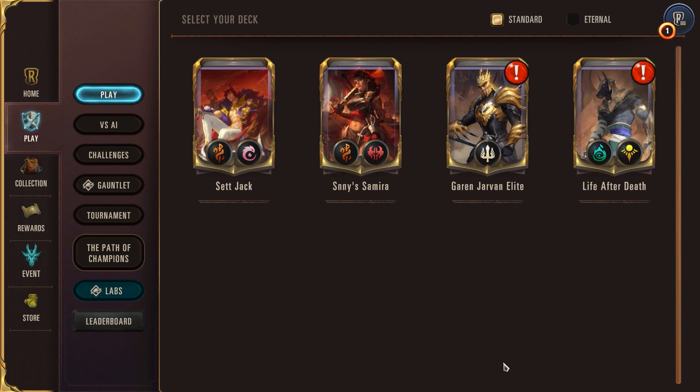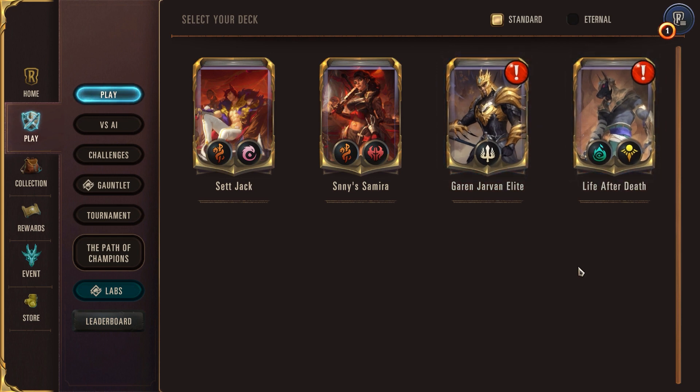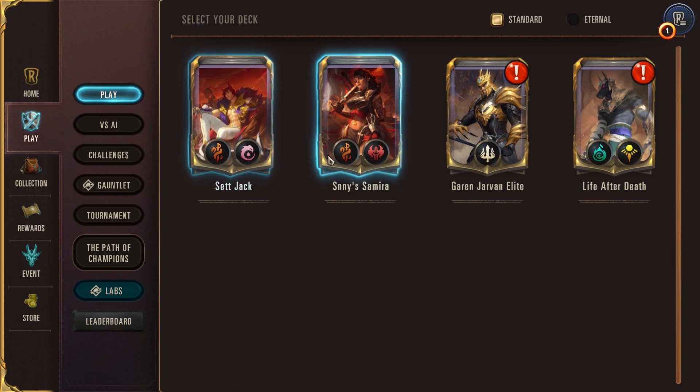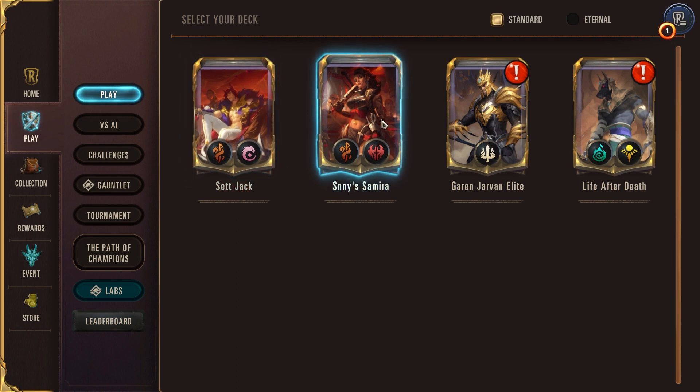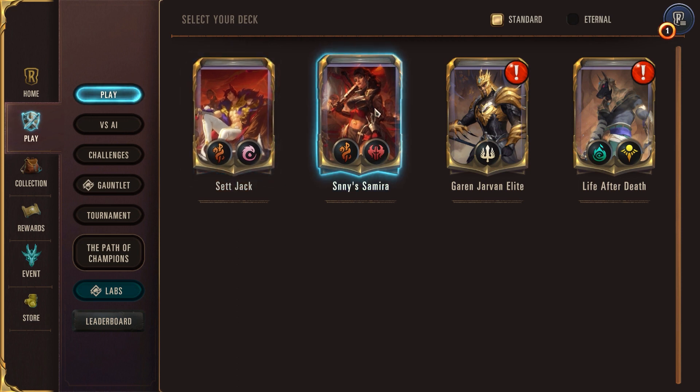By having this smaller card pool, it's more manageable to balance and allows the meta to be shaken up and stay fresh. The eight free starter decks I just deleted. I kept my Garen-Jarvan Elite and Life After Death decks, though I do need to update both to bring them into Standard. I tried making my own Set Jack deck with two new champions but it didn't go well in playtesting. I found a creator named Sunny who has a Smear deck — I'm like one for six on it, probably just a player issue on my end.